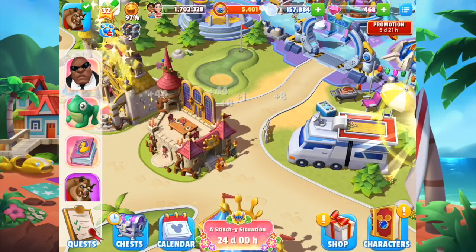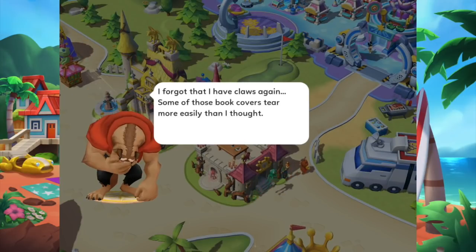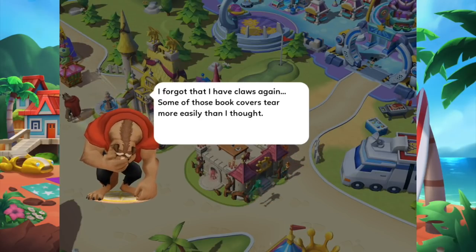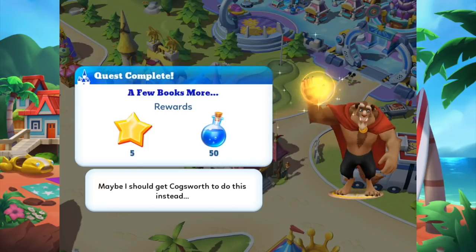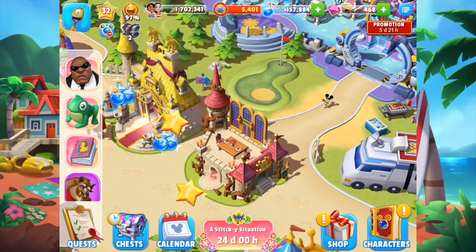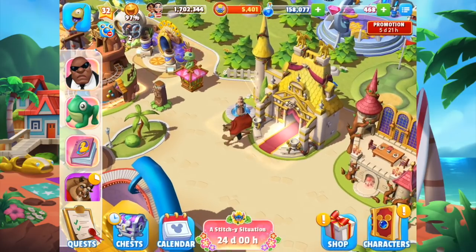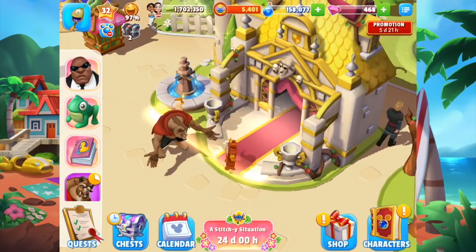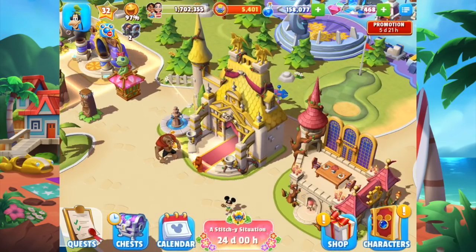Some other characters just popped up that I need to collect from. The Beast: "Hmm, I forgot that I have claws again. Some of those book covers tear more easily than I thought." Quest complete — A Few Books More. "Maybe I should get Cogsworth to do this instead." Yeah, you don't want to rip the books. The Beast will have a discussion with Cogsworth — that's going to take six hours. The Beast looks frustrated; hopefully not angry.